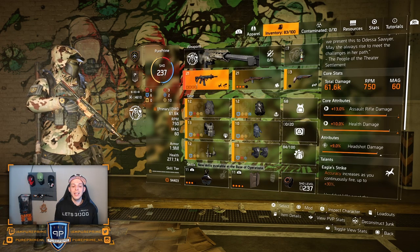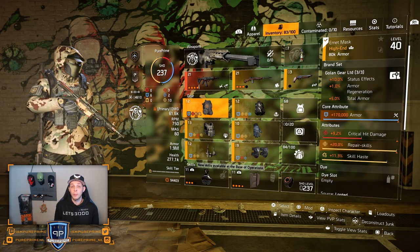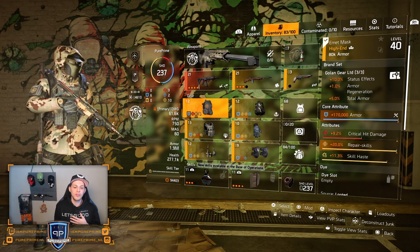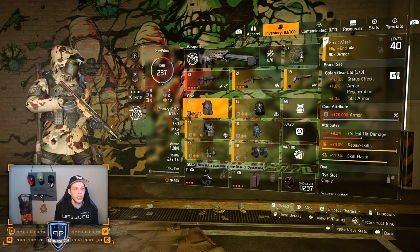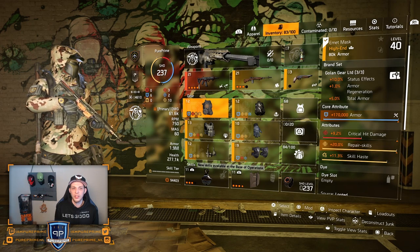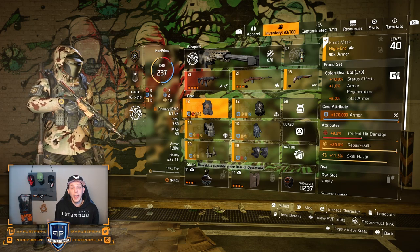I'm beginning with the three-piece Golem, and why the three-piece Golem? Because that gives me 10% status effects — not really helping me — but that 1% armor regeneration and 5% total armor is helping me, and that's why I went for a three-piece Golem. I rolled the core attribute 170k armor on there, and that's a must-have for this build. You don't have to go for weapon damage, skill damage, or whatever kind of damage, because you are the kiter. You make sure your team has the armor and you have the aggro so your whole team can just focus on doing damage instead of worrying about going down or getting the aggro from the bosses.